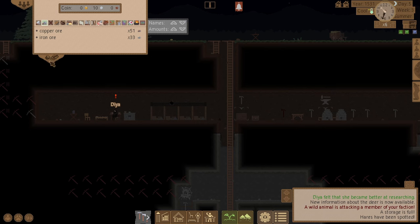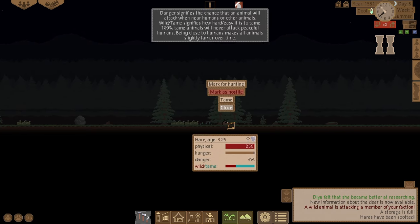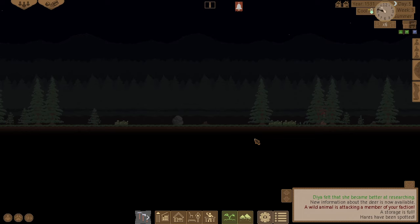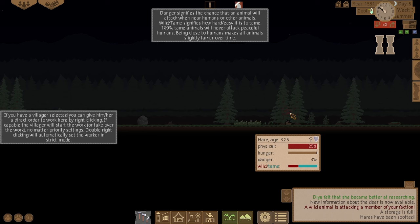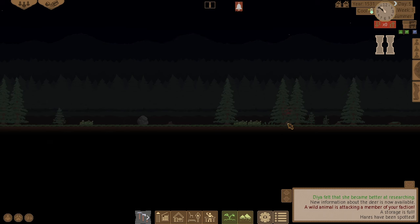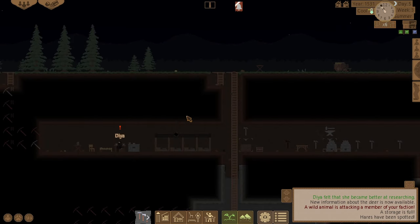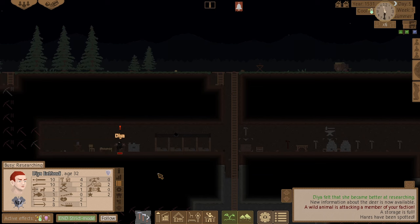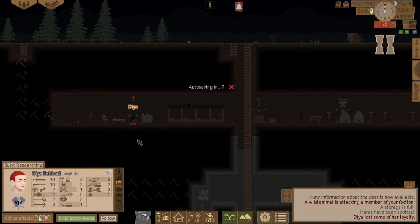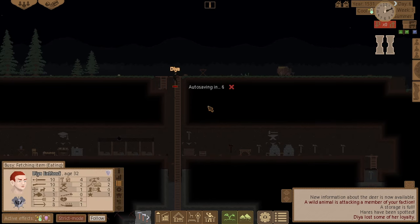I've got 51 copper ore. Some hares have been spotted — let me see if I can tame them. My hunting skill needs to be at three to tame, and it's not there yet. I'll have to mark them for hunting instead. I need to do more hunting before I can tame animals. He's also lost some loyalty sitting in a bad spot.